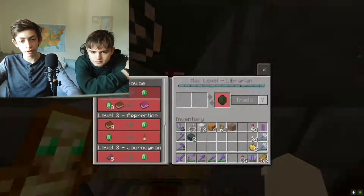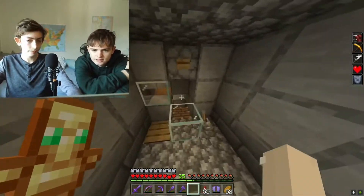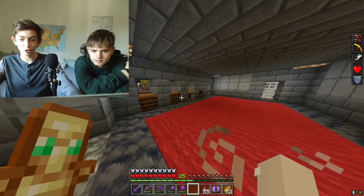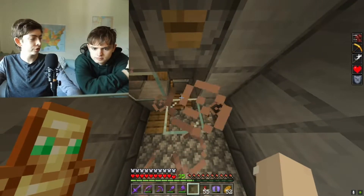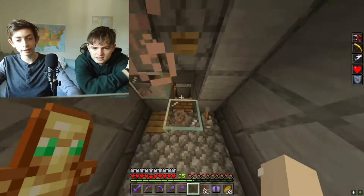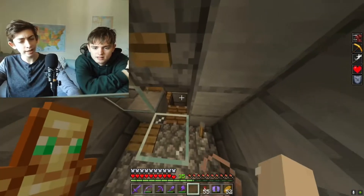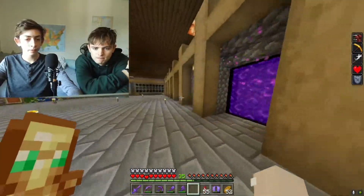Over here is our little villager area — mostly I use it for mending and silk touch. We have cartographers and two farmers. There's a little conversion system to turn villagers into zombie villagers for cheaper trades. When I tried it the first time I accidentally did it wrong and had to kill the villager. You put weakness potions, use golden apples, and put a zombie down there.